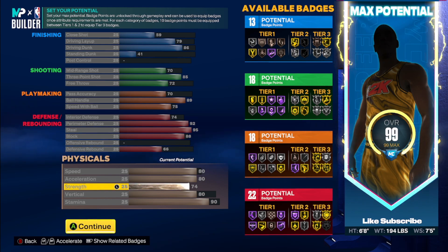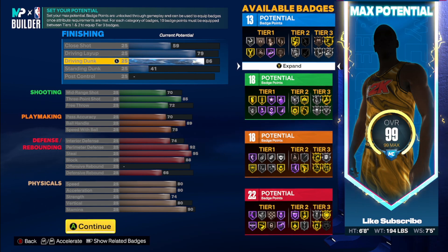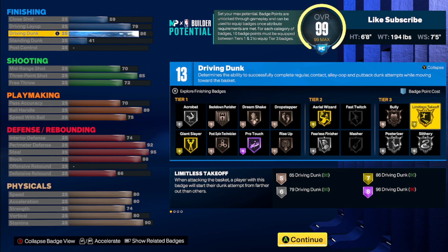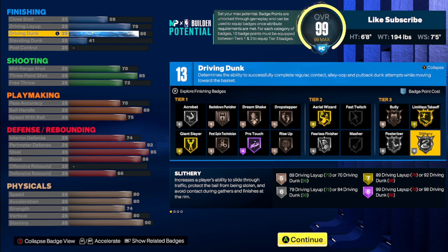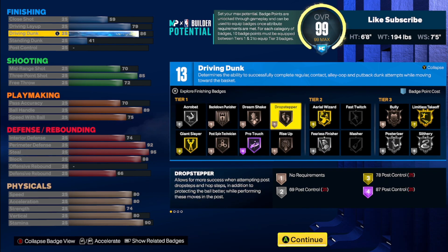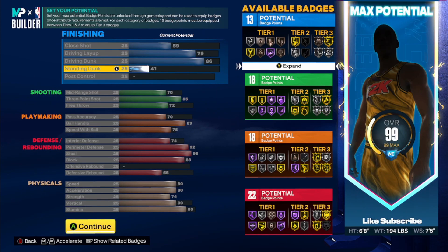This does have the lowest strength of the three builds but honestly it's not a lot of builds you go against that are gonna have 74-plus strength. Majority of builds you go against you'll still have really good bumps and be able to go by people since a lot of people still don't push strength even on their lockdown. With the 13 finishing you have an 86 driving dunk for contact dunks plus limitless takeoff as a tier two, so you can have a finisher and limitless takeoff and just score from there. You only have a 79 layup but you could push that one more.